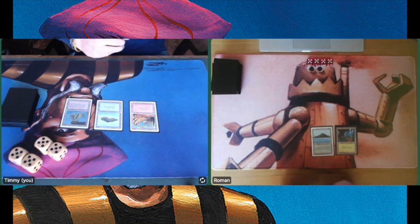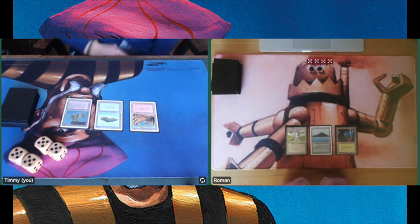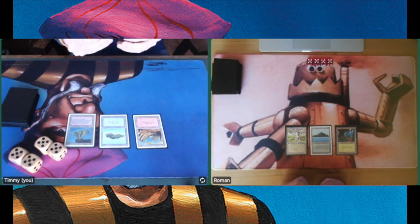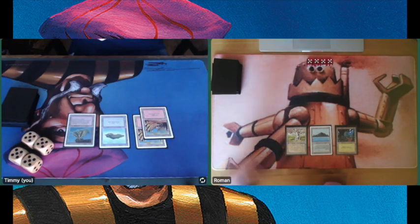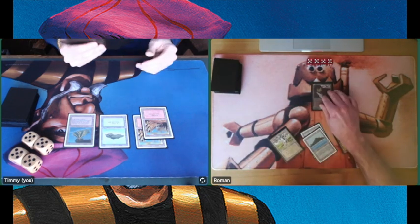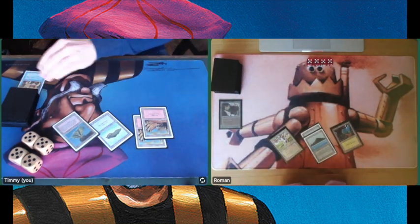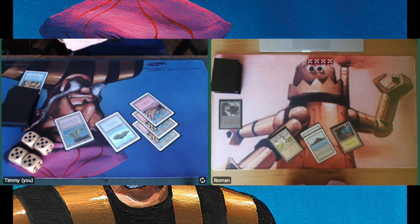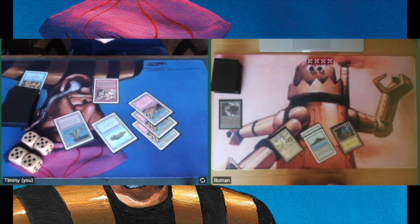Playing an Island for myself — a basic Island so I have counterspell capability online. He's not playing out anything. Playing a basic Mountain, passing turn. There's a Pendelhaven. This is a completely different game compared to game 1 — it's going much slower, and I think that's going to be in my advantage. We see an Erhnam... wait, there's an Ifh-Biff Efreet — a 3-3 flyer from Arabian Nights with a built-in Hurricane effect. But there's my counterspell to stop that.